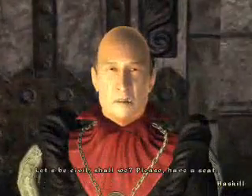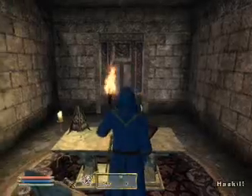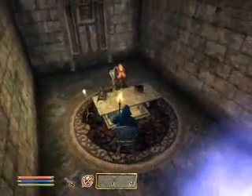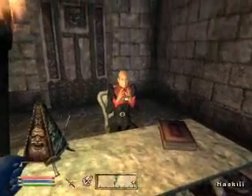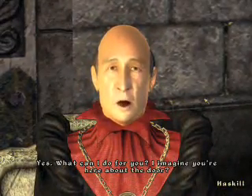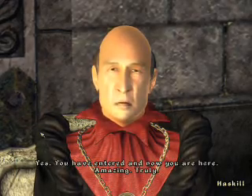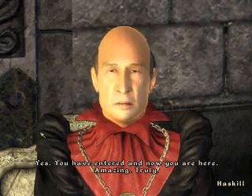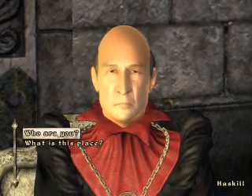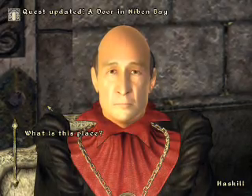Who's this? 'Let's be civil, shall we? Please, have a seat.' I'm Archmage - of course I'm civil. 'What can I do for you? I imagine you're here at our door.' Yes. 'It's truly a strange door. You have entered and now you are here.' Who are you? 'I am Haskill, Chamberlain to the Lord Sheogorath.'